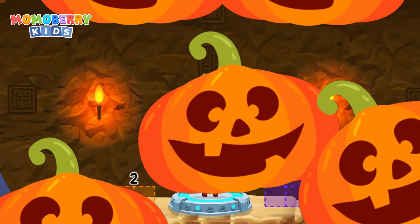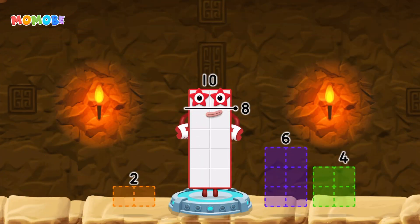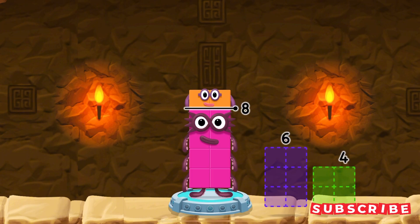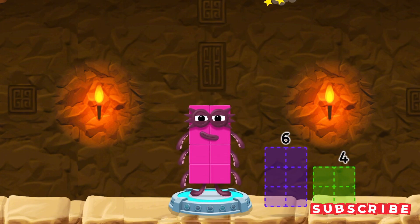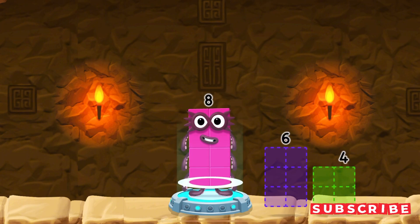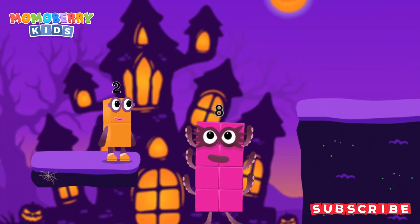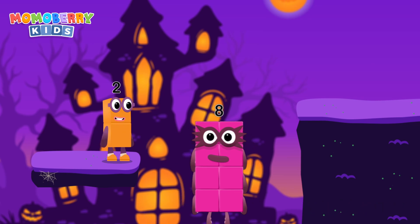Number blocks away from 10 to leave 8. That's right! Eight minus two equals eight. Great!